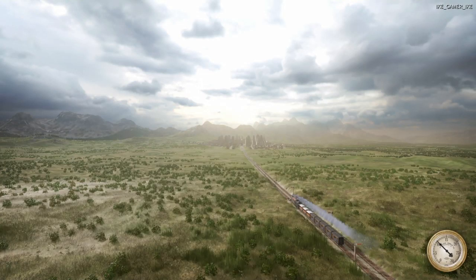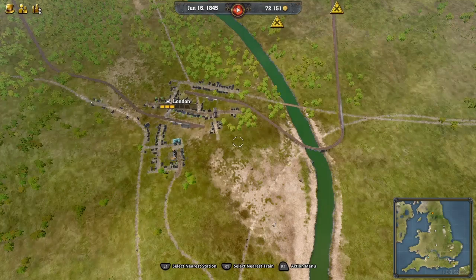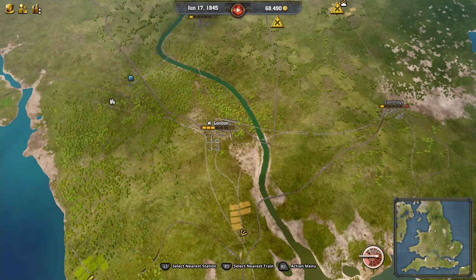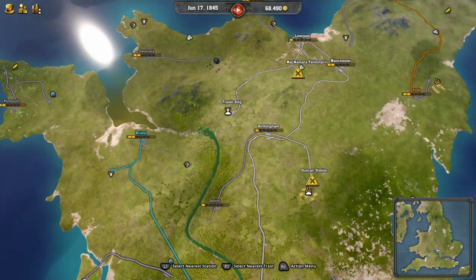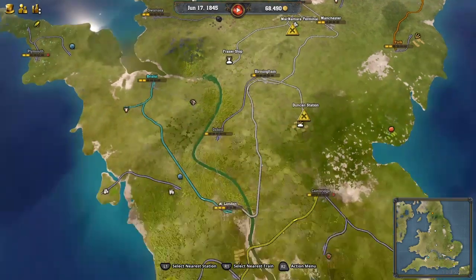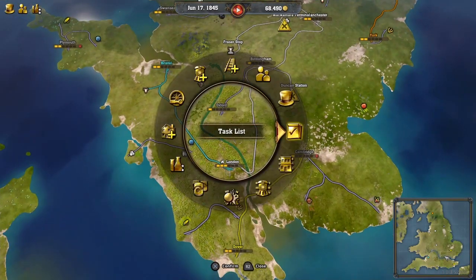Welcome back everyone, it's Ike here from Ike and Me Gaming and we are in campaign number two. We're hanging out in Britain and the surrounding territory for a little bit. In episode one, we established our main line from London way up to Liverpool, and we have Manchester, Birmingham, Fraser Stop, and Duncan Station.